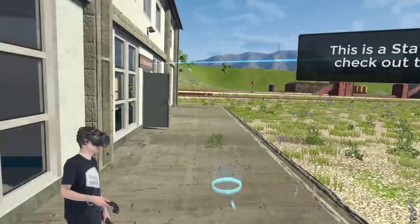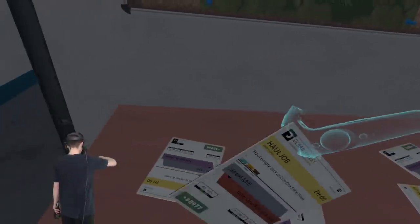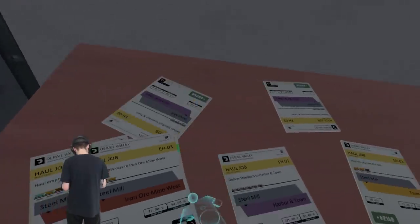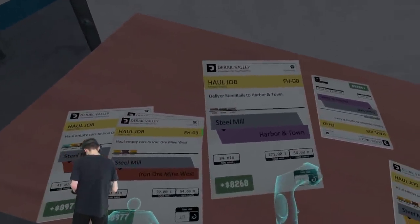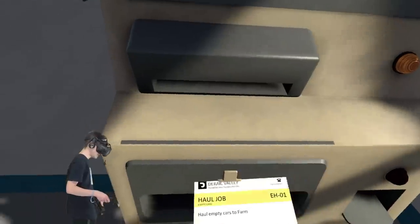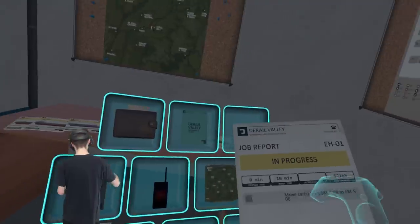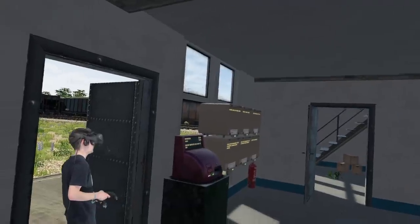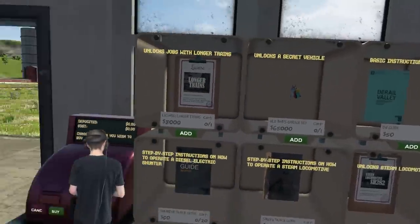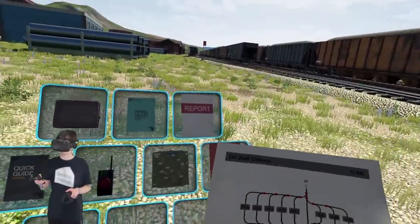Teleporting is a little janky, but it's all good. Here we are at the office — these are the jobs. Is there any easy ones? We got haul jobs. Oh, this is a shunting job — I don't want to do shunting. Let's look for an easy job, something that won't take 40 minutes to complete. Oh, look at this — steel mill to farm. We're right there and the farm is just up there. Let's throw this in the job validator and get this started.